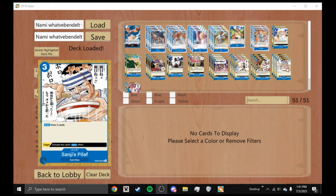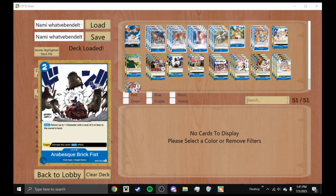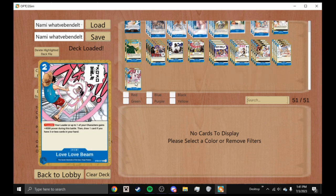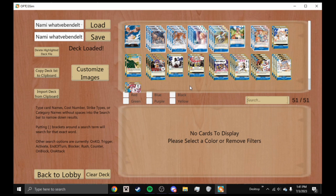We're playing four Sanji's Peel Off, which is extremely good — rest three and draw two. If it's a trigger you can actually get the card's main effect too, really really good and super versatile. Then we're playing two Low Love Beam as the last two cards — a two-cost counter giving your leader or one character plus 4000 power during the battle, then draw one card if you have three or less cards in your hand.